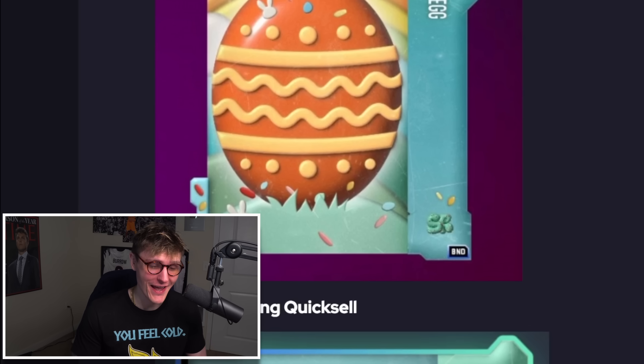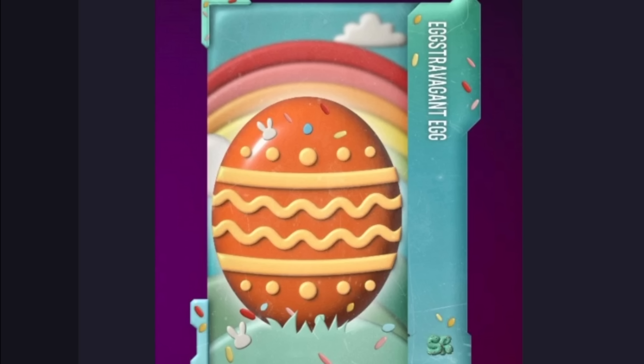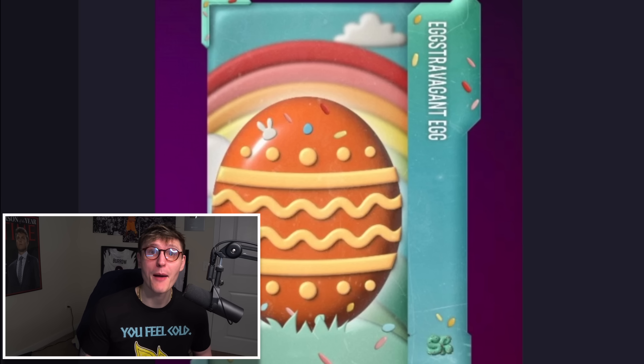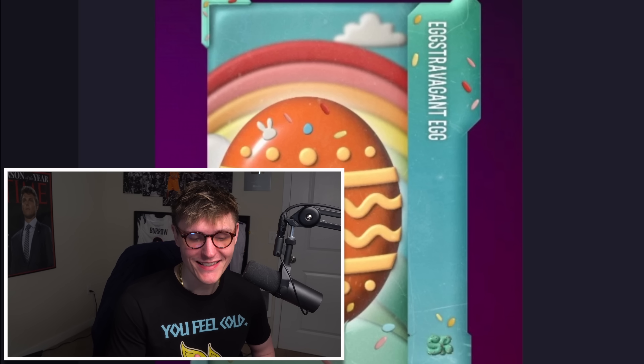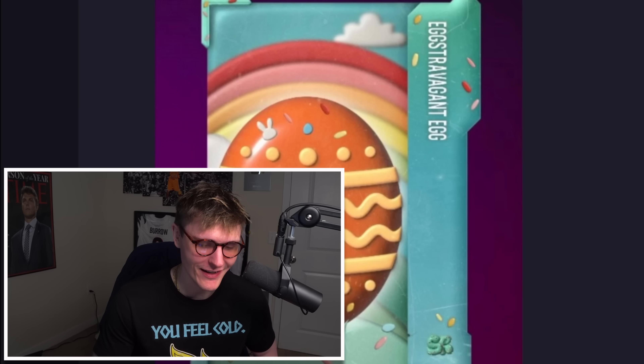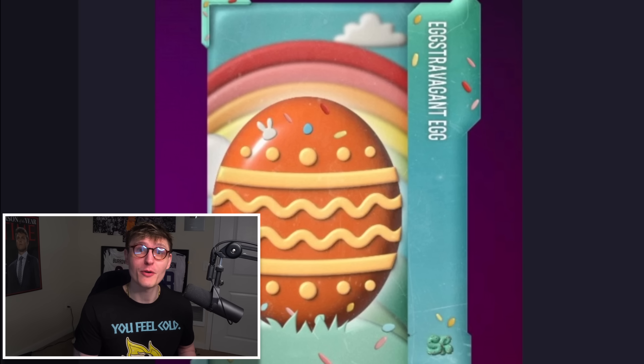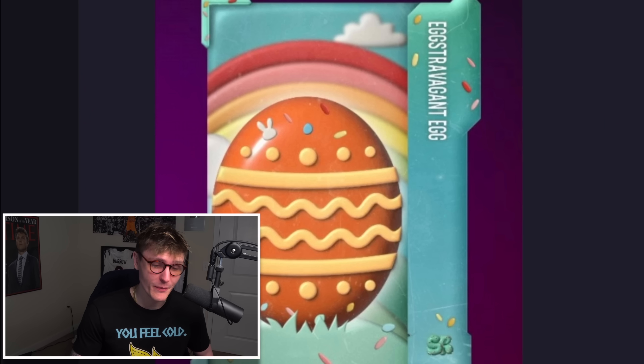We're now coming up on the extravagant eggs — the rarest ones in the game — going from least rare to most rare. This first one quick sells for 110,000 training, equivalent to a 96 overall. I'm expecting this one to be a 96 overall player, possibly 96-plus if EA wants to be super nice. It has all the candy on it and everything, so it makes 100% sense that this is a Sugar Rush player. When this opens, you have a good chance of pulling some of the new Sugar Rush cards dropping over the next week and a half before the promo ends on Easter.